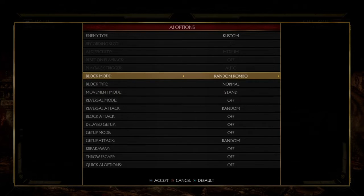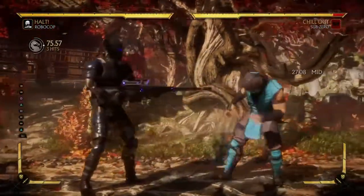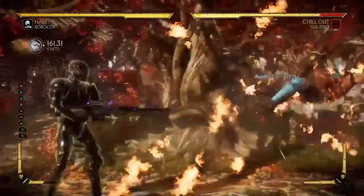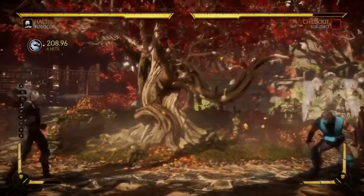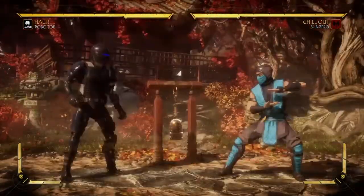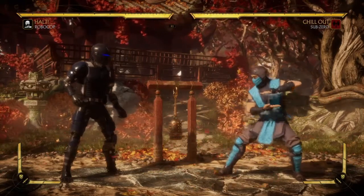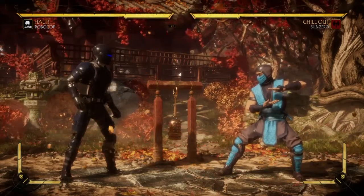You can also combo into the cannon, and that will control the screen obviously. Then you can zone them or whatever you want to do. You know you're zoning them - they're not getting close if you're good enough, or if they don't have a move that just removes neutral or completely destroys zoners. Then you should be good.